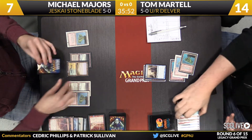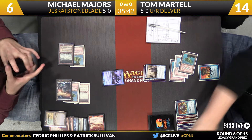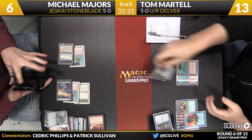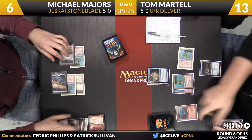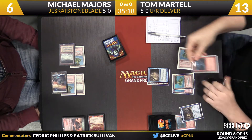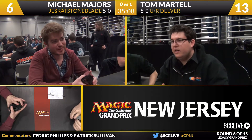Majors is going to try to cast a Batterskull — will search up a land with a Flooded Strand. But Martel has a counterspell already. Here's a Germ token — Tom says, I don't think so. Tom knows the top card of his deck is a Treasure Cruise. Flipping Delver — not bad. Peeling three — it's almost like he drew it up that way. A clinic. Three cards come in here for Martel. Lightning Bolt among them. Three plus three — is that six? That's exactly lethal. Sometimes he makes it look easy. Tom Martel up a game over Michael Majors.